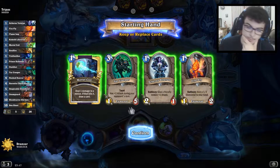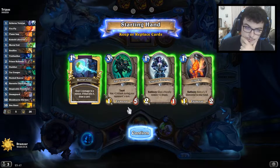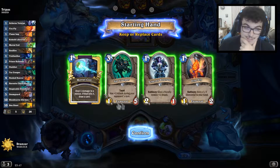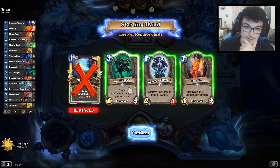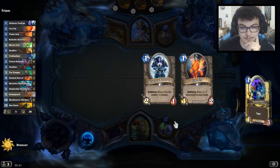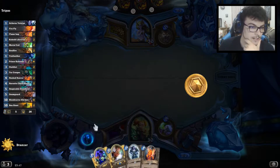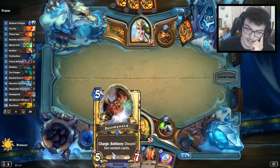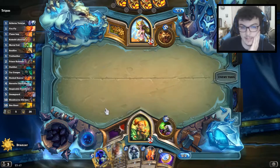Normally it's Spiteful Druid or Taunt Druid. We saw in the last video the And Druid but that's very unusual. So I think I'll keep only the Firefly and the Veteran. The important card here is the Caluset. If we have the hand empty on turn five we can Doom Guard.